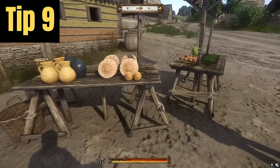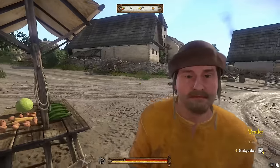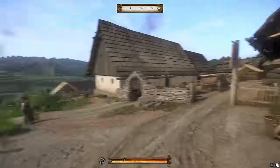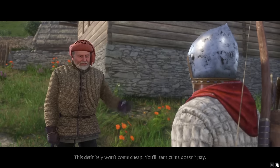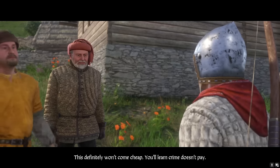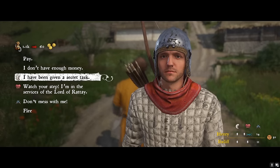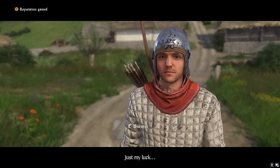Tip number 9: Leveling speech. There are a few different methods to levelling speech, such as passing speech checks, haggling with merchants, reading, or simply speaking to everyone you can. One method I like to use is to commit small petty crimes in a town I don't care about, then when a guard catches up with me, I'll attempt to use speech to get out of it. Speech checks seem to be one of the biggest XP gainers for speech, and the great thing about this is you can do it over and over again until you max out your speech.